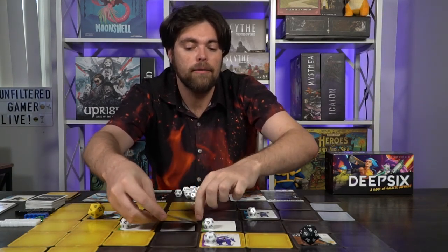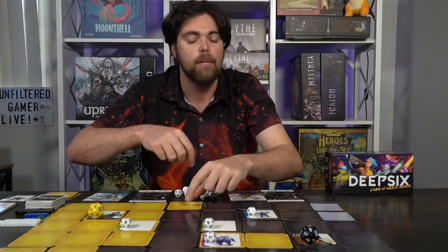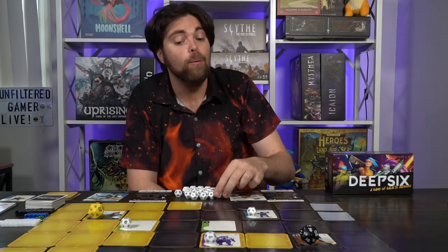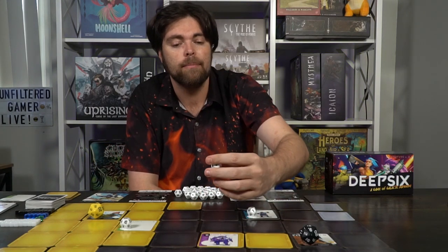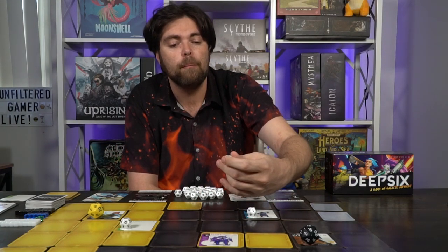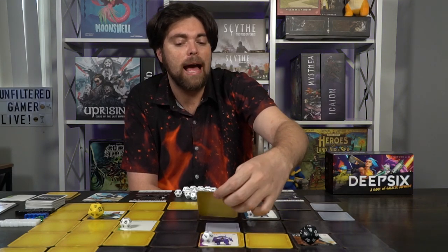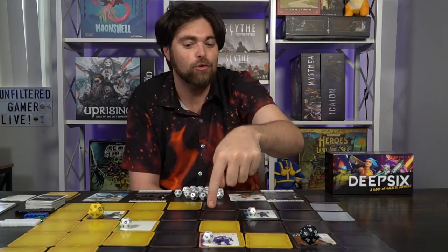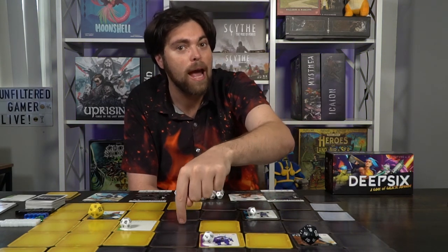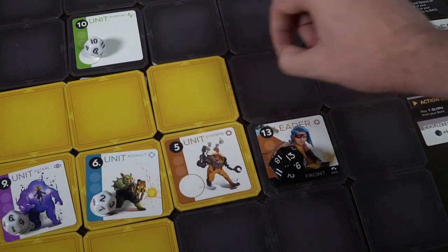The fight isn't over though, because there's another unit still adjacent to the attacker — the 9. The 9 then defends and defeats the now 1-HP attacker, sending it to the discard pile. The 9 becomes an 8. When the defender beats an attacking unit, they get the space the attacker came from. Had my unit been able to defeat both units, I would take control of all spaces adjacent omnidirectionally to both characters plus my own.